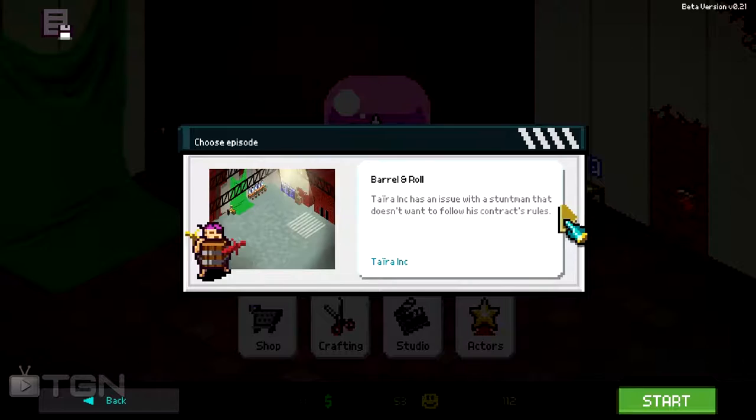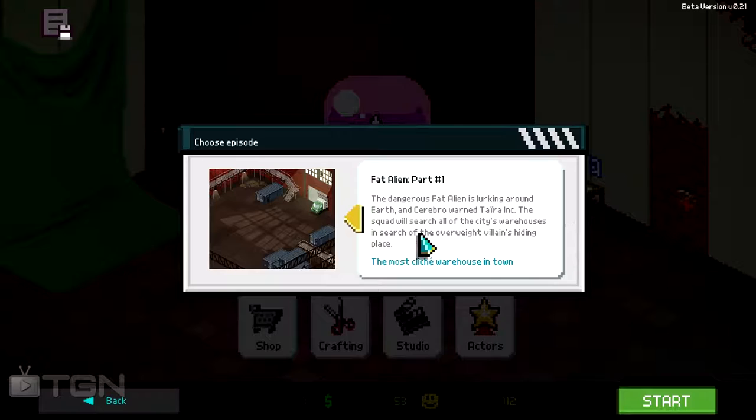Baron Rolls. I can choose which episode — pretty cool. We're going to go with... which one? Walking Story, Fat Alien Part... this seems to be a pretty cool background, so let's go in there. I'm not sure which episode I'm supposed to make, but let's go.